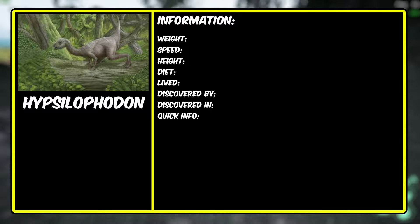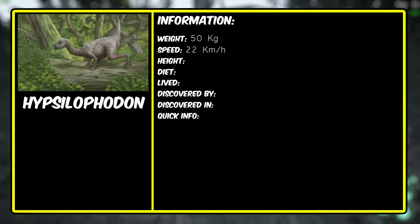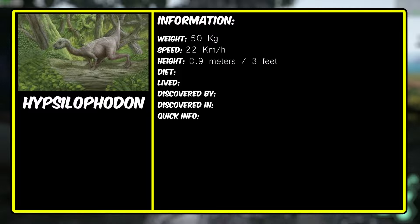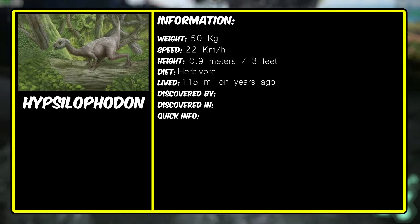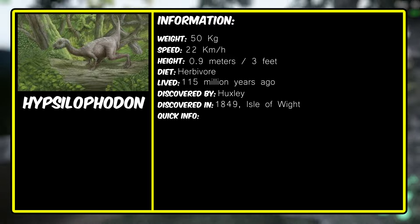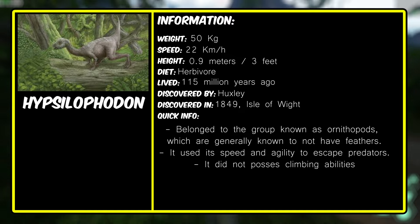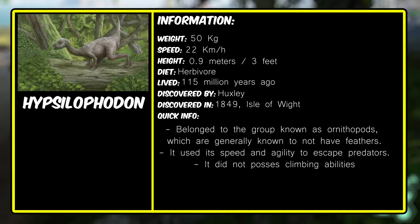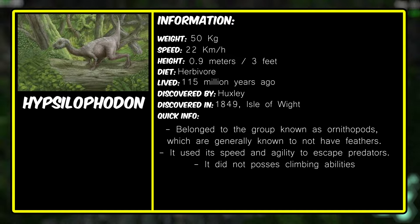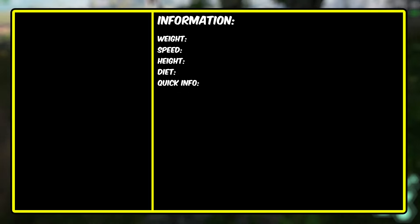The realistic version of Hypsilophodon weighed around 50 kilograms. It wasn't as fast as in the isle, measuring around 22 kilometers an hour. Its height was around 0.9 meters, which is about 3 feet. Its diet was herbivore. It lived 115 million years ago and was discovered by Huxley in 1849 on the Isle of Wight. Hypsilophodon belonged to the ornithopods, which generally did not have feathers. In reality, it did not use any spit mechanic — it just ran away using speed and agility. It also did not possess the 3 climbing abilities it has in the game.